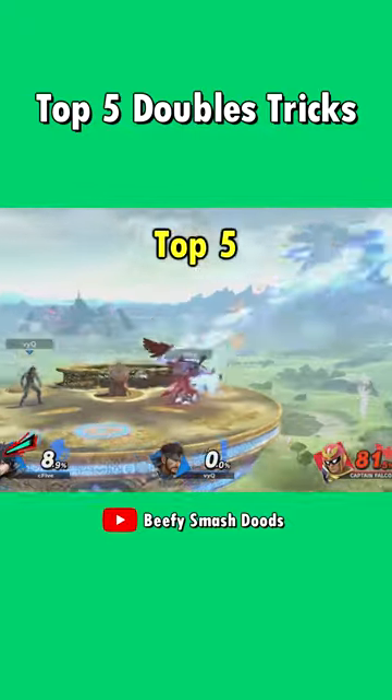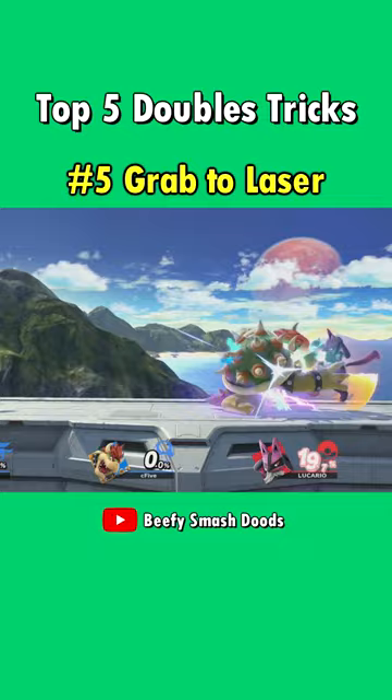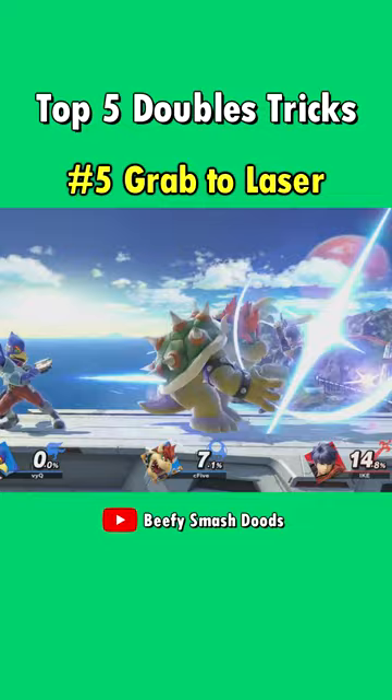These are the top 5 coolest team synergies in Smash Ultimate. Falco and Bowser have an infinite combo by repeating Bowser's side B and Falco's laser. This works because Bowser is intangible during the grab, so the laser will fly through, hit the opponent, and cancel the grab.